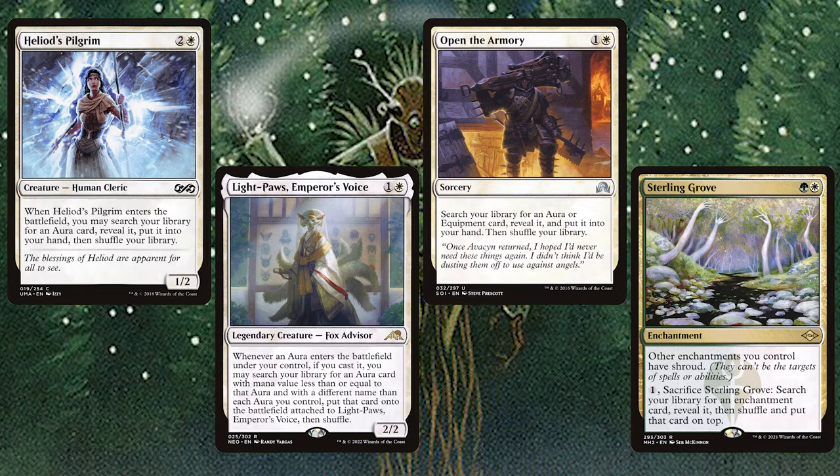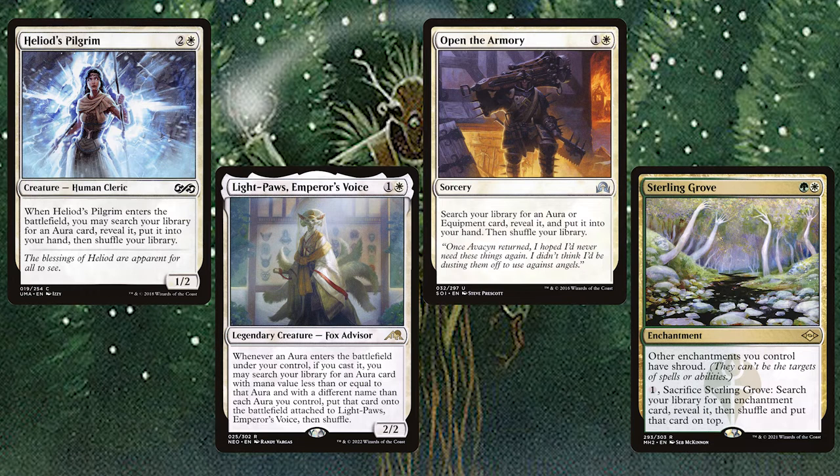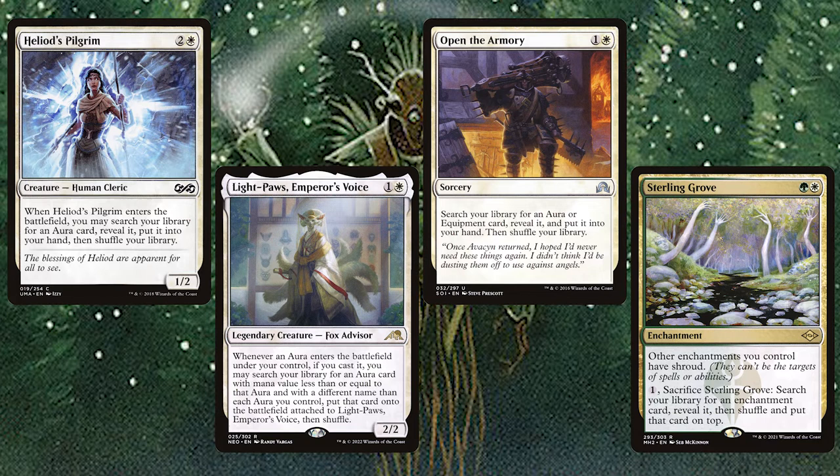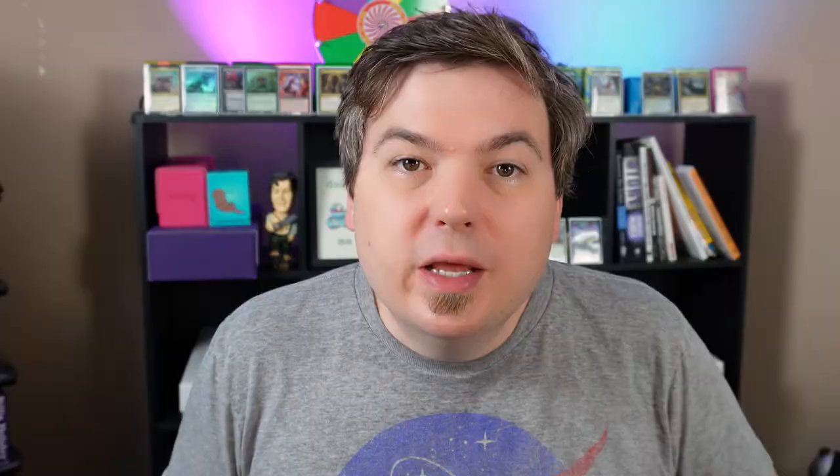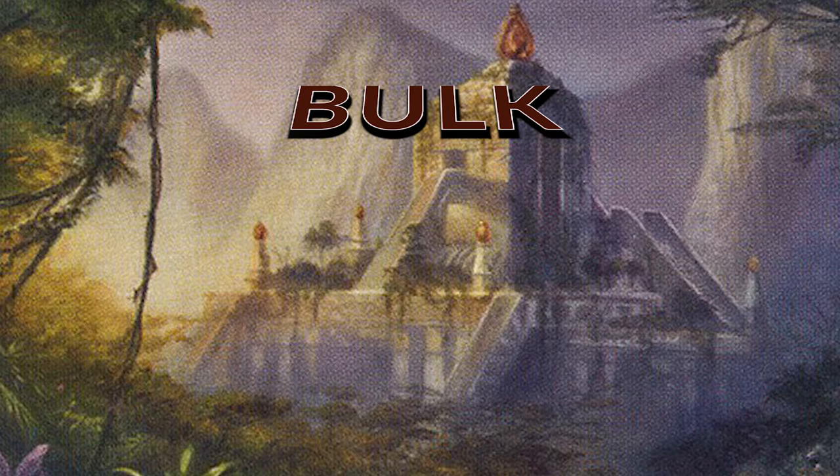For tutors we have Heliod's Pilgrim, Light-Paws Emperor's Voice, Open the Armory, and Sterling Grove. Heliod's Pilgrim and Open the Armory are simple fetchers. Light-Paws lets us search for an additional aura when we play one and puts it directly on them. Sterling Grove gives our enchantments shroud and can be sacrificed in a pinch to put an enchantment on top of our deck. And if you want to draw like a bazillion cards, get ready for a surprise bulk bin combo.